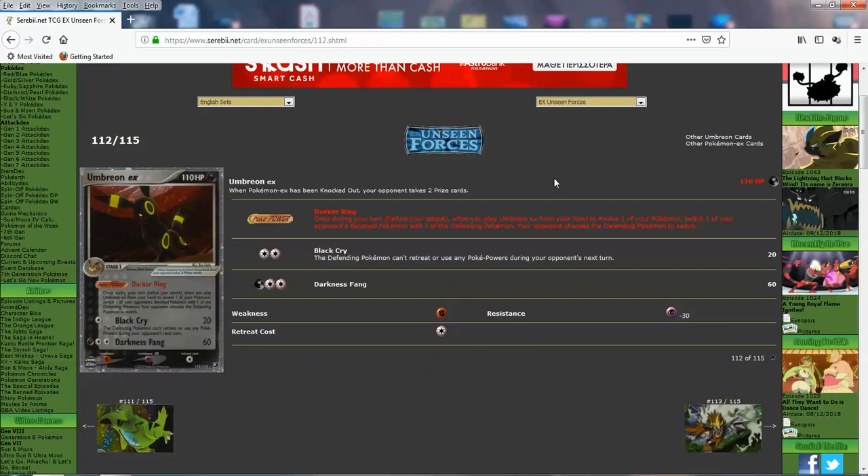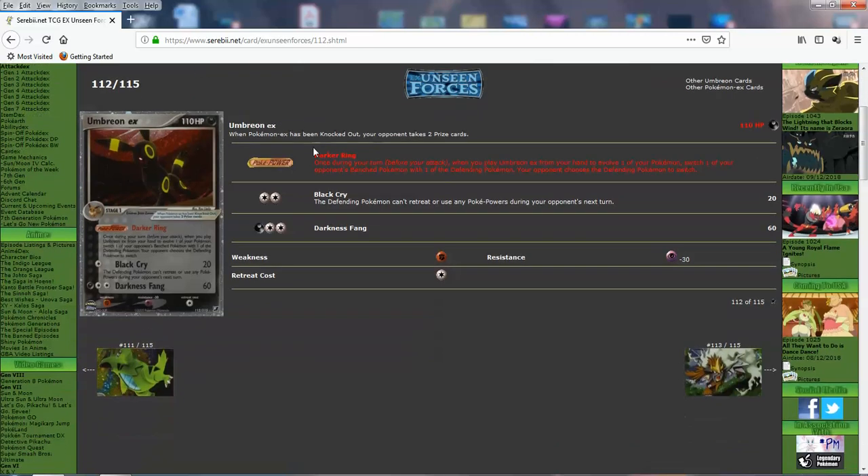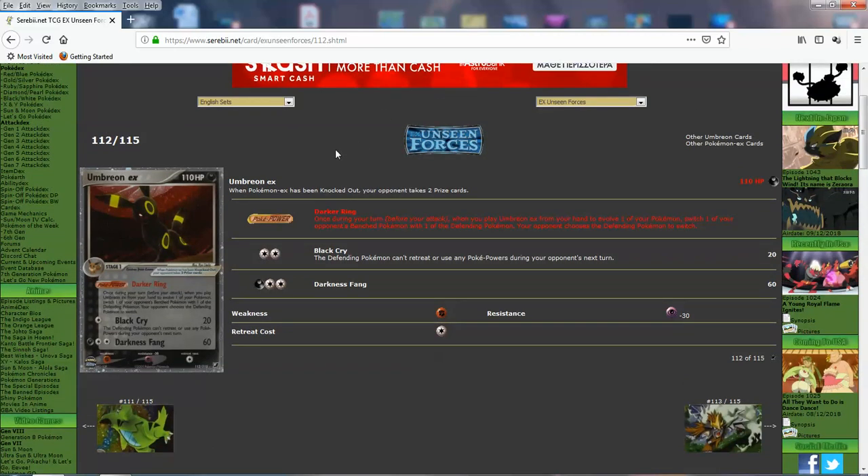Even though Umbreon EX is a Stage 1 EX, I really wish the Darker Ring effect let you choose which Pokemon to pull up like Luxray Level X or Lock and Rock GX. If it was like a Gust of Wind, it probably would have been really good. It would have made this card much better. Espeon EX is better though — Umbreon can use special darks to get stronger, and Black Cry can be good, but Espeon just has better damage output in general. Umbreon stays at 60, can't get better. Espeon can get stronger with trainer bonuses.